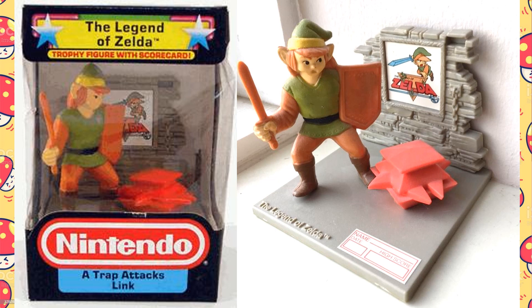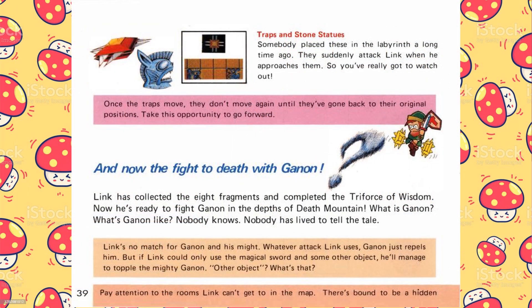The last Legend of Zelda trophy is called A Trap Attacks Link. This trophy sported the largest and most detailed Link figure, but was really the scene with the least amount of action depicted on it. The trap was a mechanical device that moved quickly at Link as he walked into a room or a specific area. They could not be destroyed and you had to dodge them.